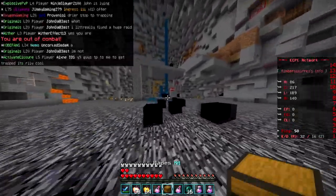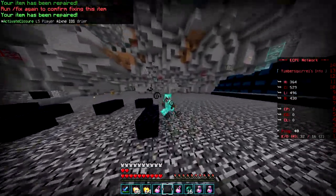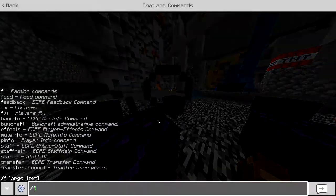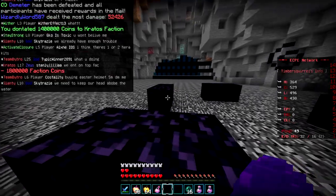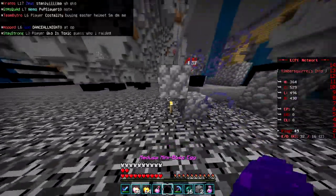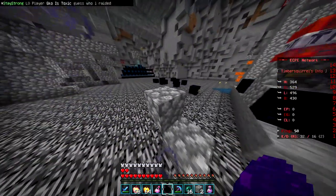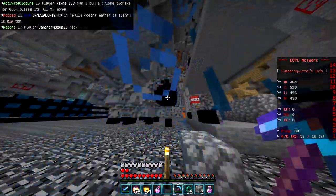I wonder if I can just get a dragon egg from one of these, because I'd rather have a dragon egg for two million coins than a Hades kit. So here goes another 1.4 million — let's try to buy one more. We got the Medusa mini boss egg. If I place a torch and place the egg up here it should drop, right? Let's just test this.